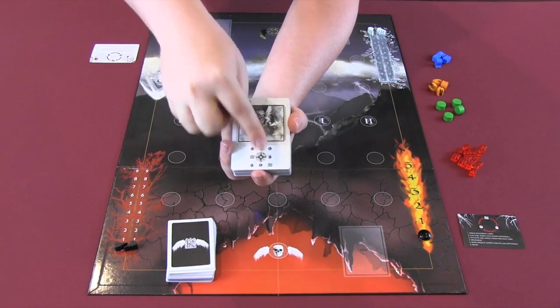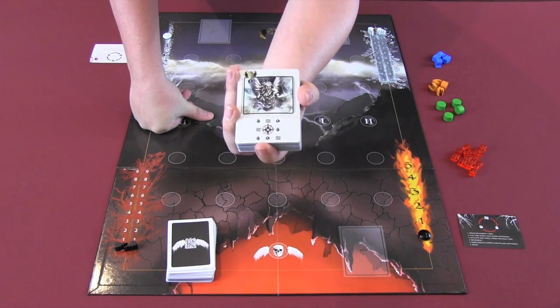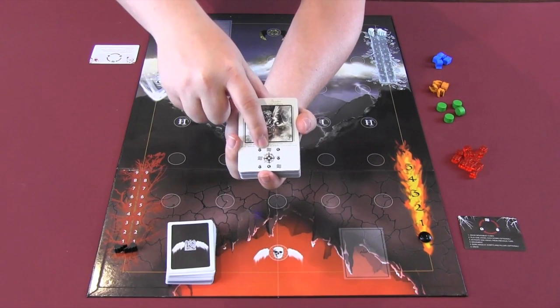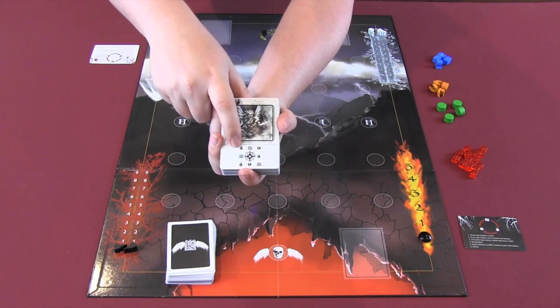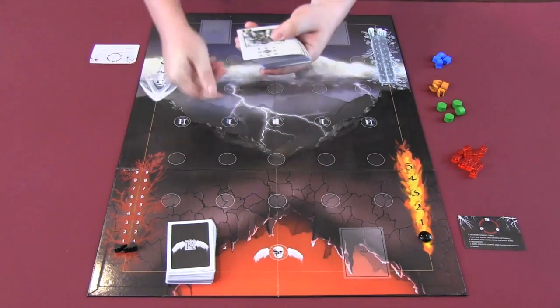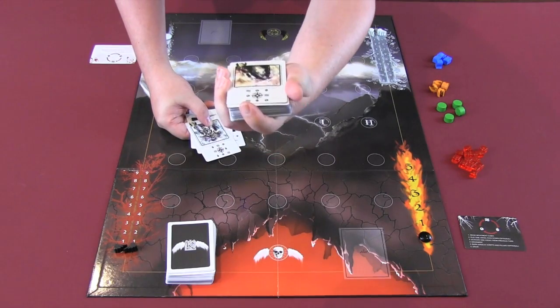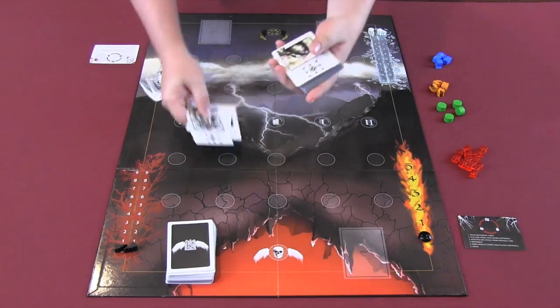Angels also have a compass rose showing how they deal damage. To the north or in front of the angel this one has water, to the west fire, and northeast is earth. These repeat in various different locations on the card, and each angel will have their own variation. For example, this one is a power of five, movement of two, and different numbers for the damage icons.